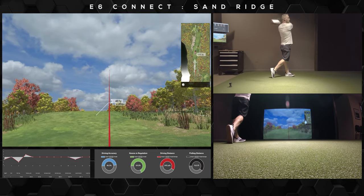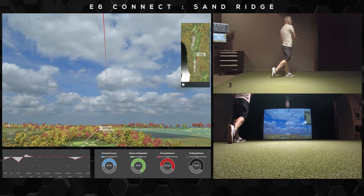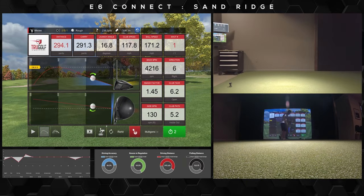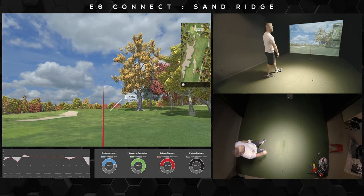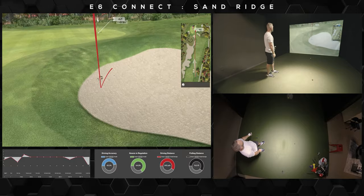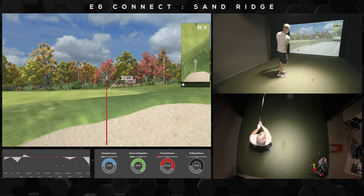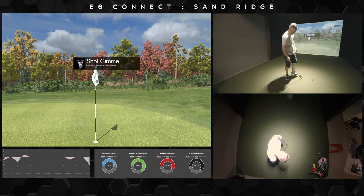Up next is a mammoth par 5. It's over 500 yards long and uphill. Take note of the great bunker work up near the green, and be careful if you're trying to get home in two. Looks like he's gone with a little hold-off fade, and that could be in trouble, folks. Short-sided again. Oh my gosh — catches the lip and comfortable there.